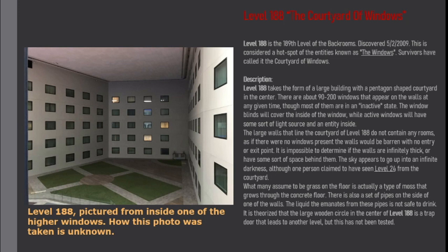Description. Level 188 takes the form of a large building with a pentagon-shaped courtyard in the center. There are about 90 to 200 windows that appear on the walls at any given time, though most of them are in an active state. The window blinds will cover the inside of the window, while active windows will have some sort of light source and an entity inside.